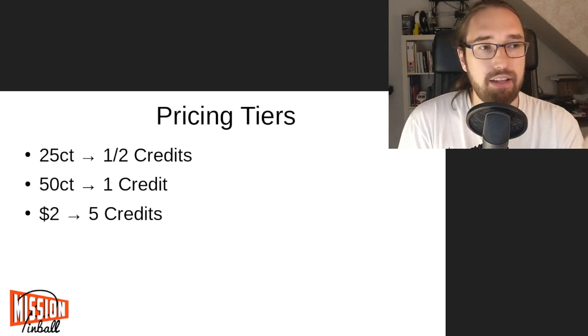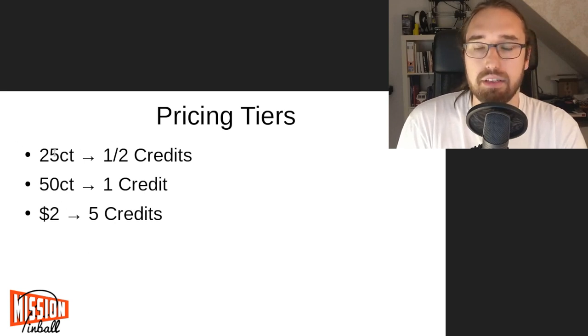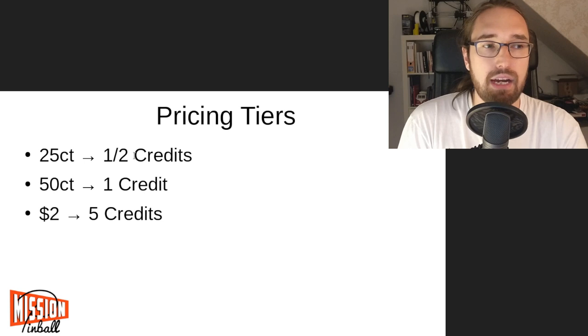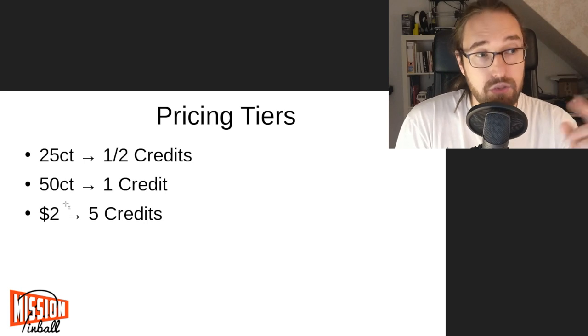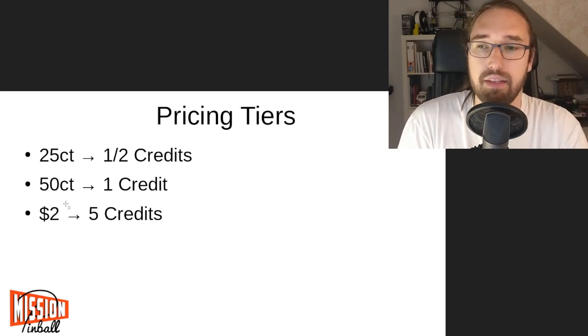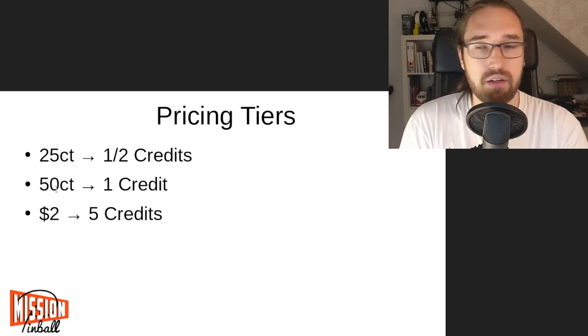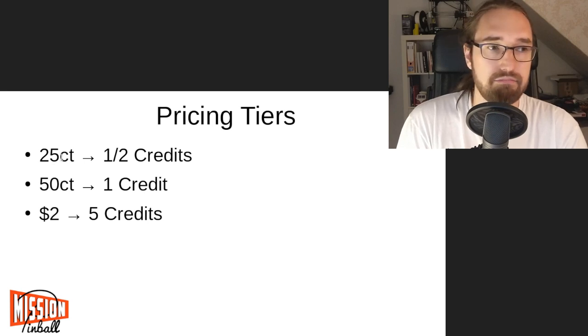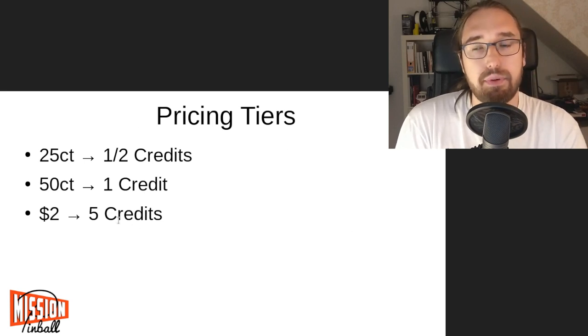Pricing tiers are very common. A typical layout: a quarter gets you half a credit, 50 cents gets one credit — linear so far. Then one dollar gets two credits, but two dollars gives five credits instead of four. This actually accumulates — you don't have to put in two dollars at once. You can put in two one-dollar coins, four 50-cent coins, or eight quarters and still get five credits. That's pricing tiers.